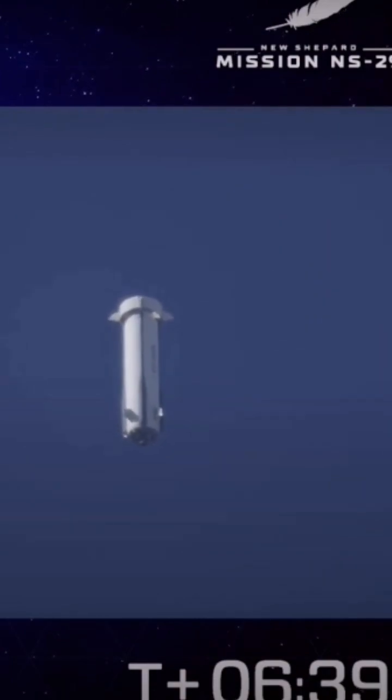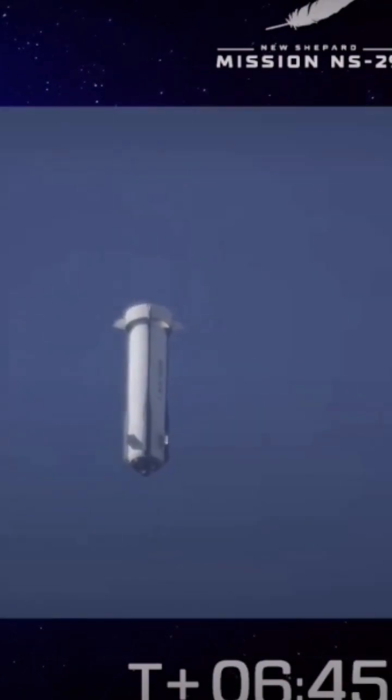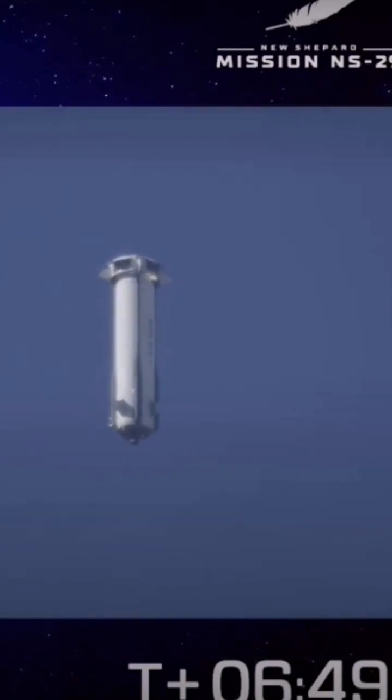Here's a nice side-by-side to see the crew capsule on the left side and the booster on the right side of your screen as they're both descending. The booster is winning that race to the ground — it's nearing the ground right now.